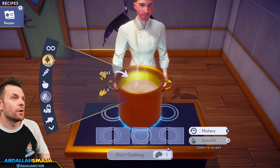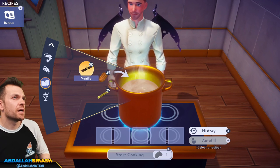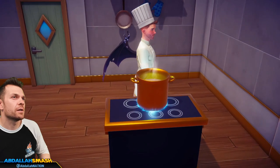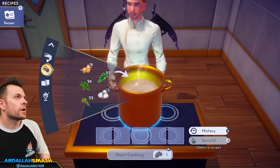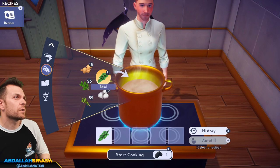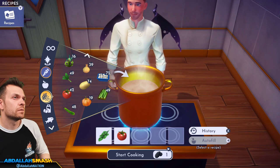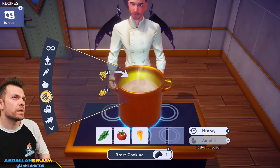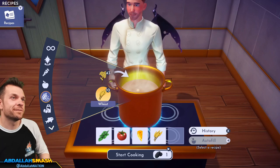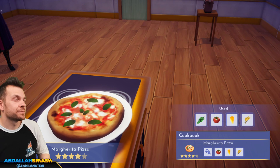Margarita pizza — you probably know this from Remy's quest. Any spice, basil of course, tomato, cheese, and wheat. I'm almost down to one digit on wheat here. Margarita pizza, love it!